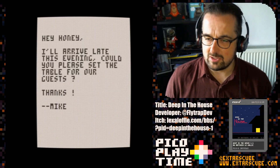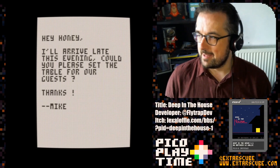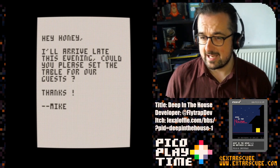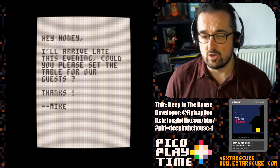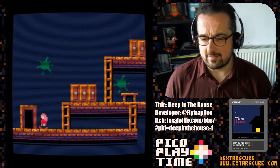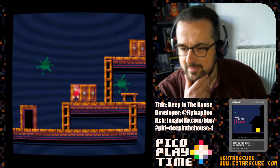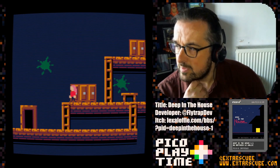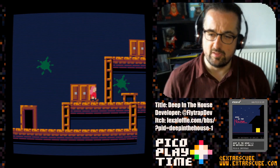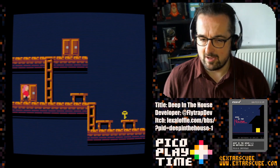One note reads: 'Hey honey, I'll arrive late this evening. Could you please set the table for our guests? Thanks, Mike.' Mike — possibly of Mike and the Mechanics, maybe Mike Stocklaser, who knows. Anyway, that's giving us some ideas as to what we should be doing. I think this is where I need to go to start with. There are some rather spooky green splats on the wall there — nothing to worry about, I'm sure. Let's carry on. Oh, there's a key — that might be useful. You've got the kitchen key. And it's a horror game, so of course the lights go out.